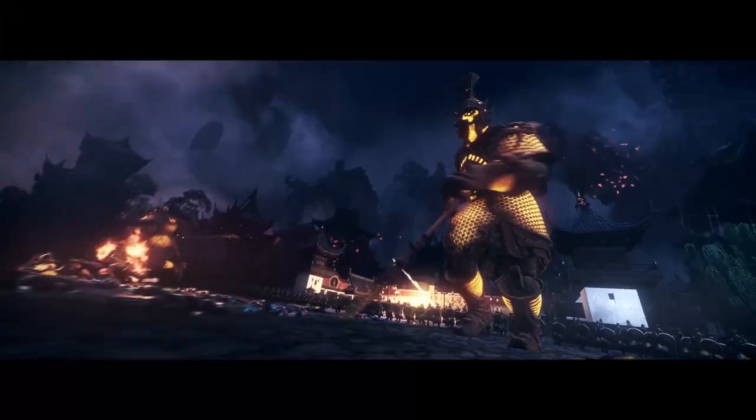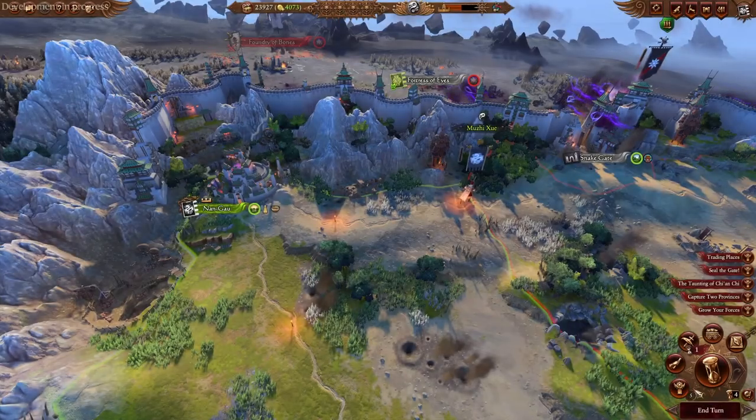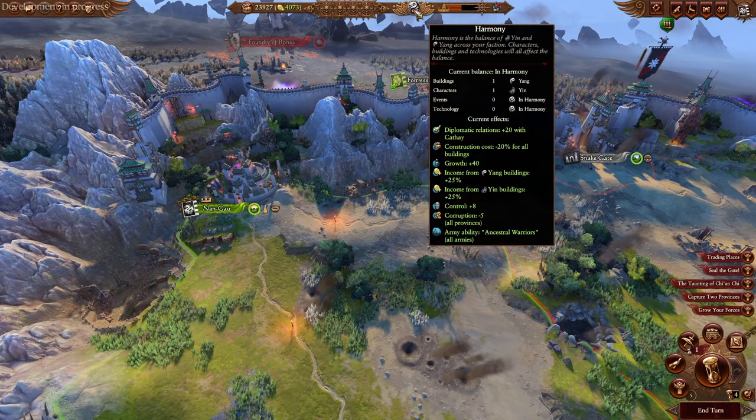Being the central mechanic for Grand Cathay, you can find elements of harmony in almost all aspects of gameplay, ranging from battles, to characters, to units, to the building choices and technology. So in order to better understand how all these components work together, let's first take a look at the harmony meter at the top of the screen, which is shaped like a lotus. Hovering over the middle, you can see a quick breakdown of your faction's current harmony level, or the balance between yin and yang, in the various categories that include buildings, characters, events, and technology.